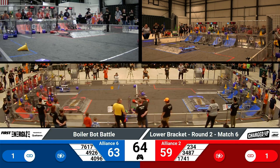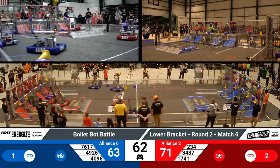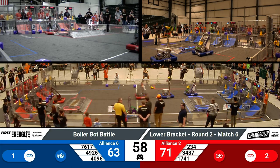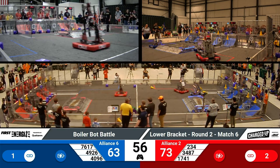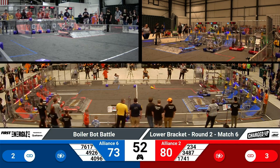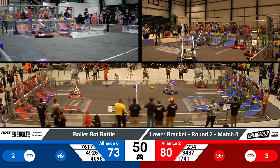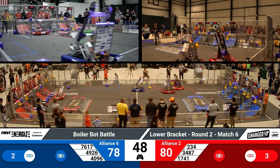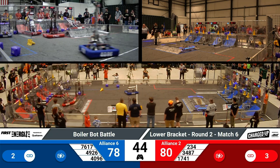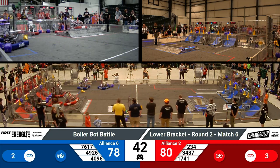Red Pride is going in the middle of the field and picking up another game cube. It looks like 234 is also going to climb over that charge station to go get some more game pieces. 1741 places a cube in the lower node along with 3487, filling up that bottom row pretty fast. It looks like the Blue Alliance is focusing on that high node section, only missing one cone to complete the entire row.